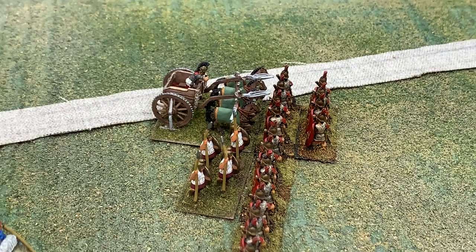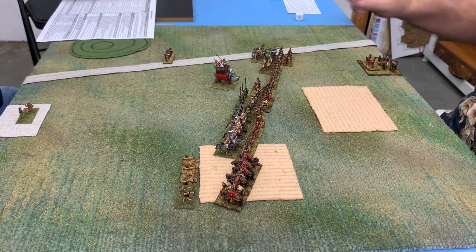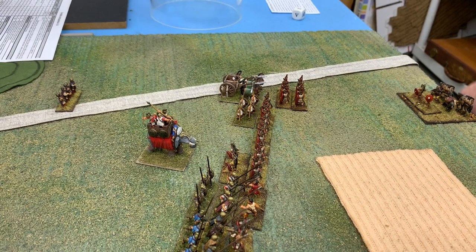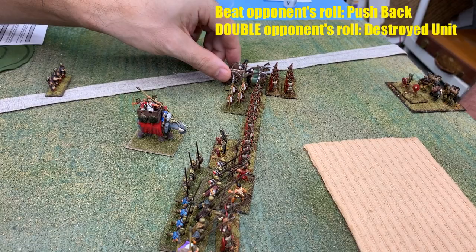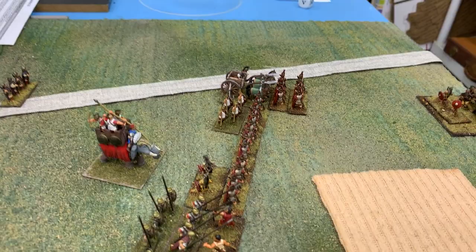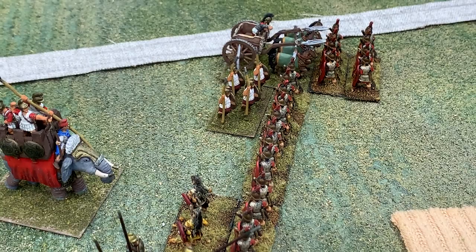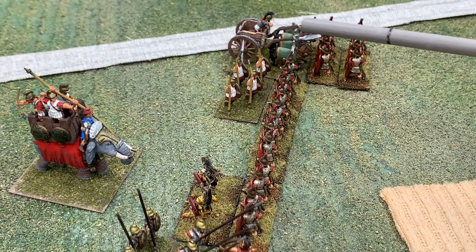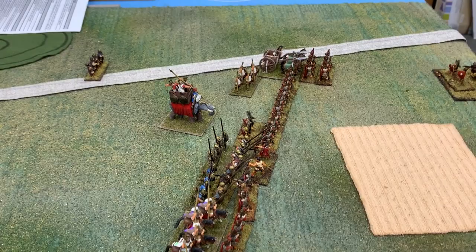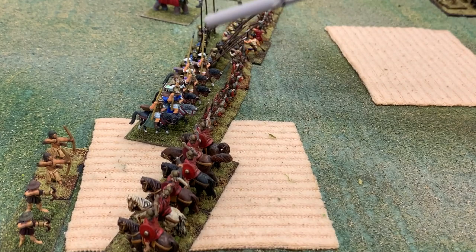Once both sides have moved and locked up, you start resolving combats on a unit-by-unit basis. Different units have different attack values, and you get bonuses or penalties based primarily on whether or not you're flanked. If you beat the enemy's roll the unit loses the fight and gets pushed back. If you double the enemy's roll, that unit is eliminated. Generally about four units eliminated resolves the game. Jim has won a roll partly because of flanking bonuses, and the Seleucid unit gets pushed back.